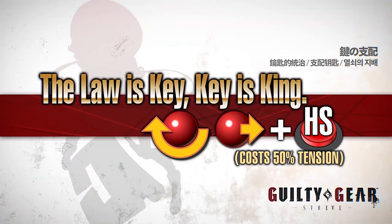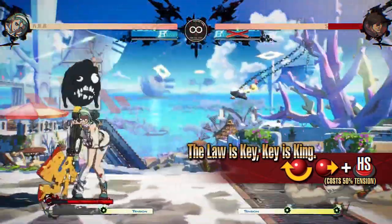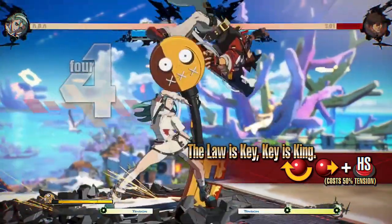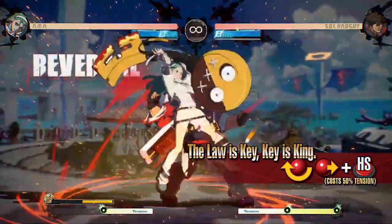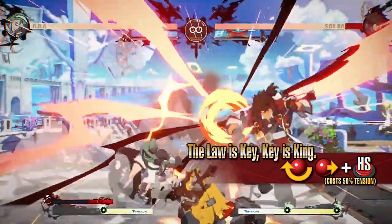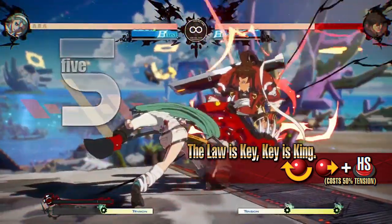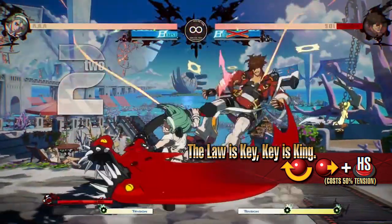The Law is Key, He is King — a powerful strike attack swinging down with Paracelsus. It greatly increases Jealousy Gauge on hit, entering Jealous Rage. As it has fast startup and is invincible as the attack comes out, it can be used both in combos or to interrupt the opponent's block strings. On hit while in Jealous Rage, Paracelsus performs a vicious attack at full strength, exhausting all remaining Jealousy Gauge. Consider when to use this move carefully as it ends Jealous Rage mode.